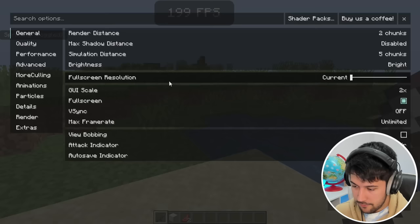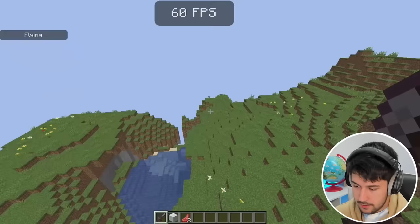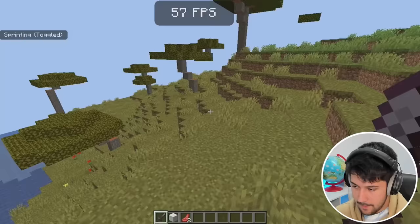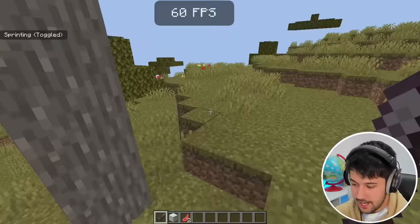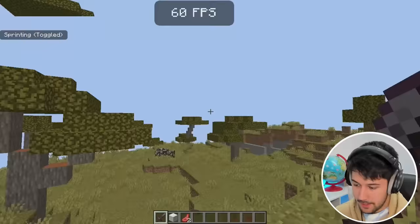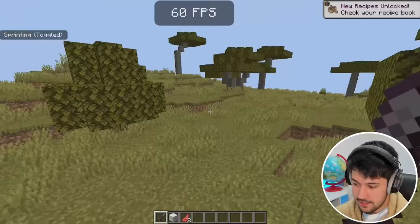Someone suggested capping my FPS, so let's try that. Turning on V-Sync should lock our FPS to 60. This feels a lot smoother already, and when we load in new chunks we just dropped just below 60 — but you know what, I think this may have fixed it. Capping our FPS to 60 means it doesn't fluctuate too much. It actually feels quite smooth. On the later versions you just want stability, and capping your FPS might be the best way to get Minecraft running smoothly on this laptop.